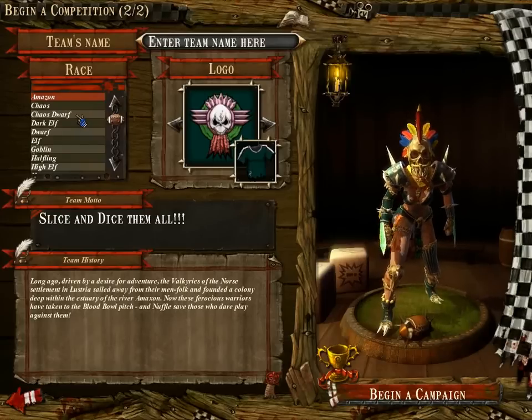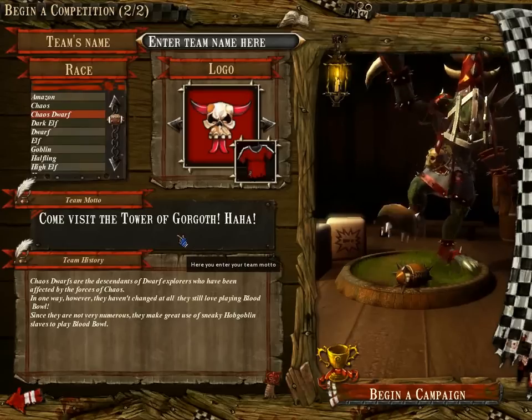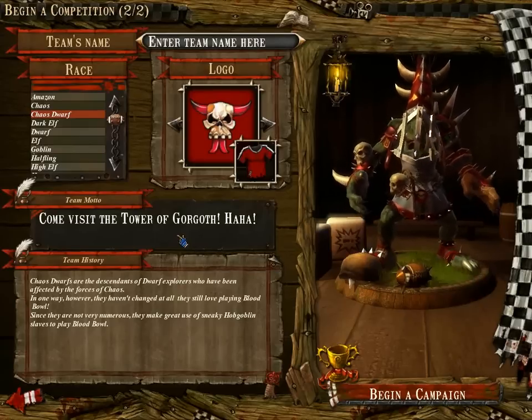Finally, we have three new races. The Chaos Dwarves. Chaos Dwarves are a mix of Chaos Dwarves, of course, and Goblins. They're definitely not as durable as a regular Dwarven team, but they do have more speed.